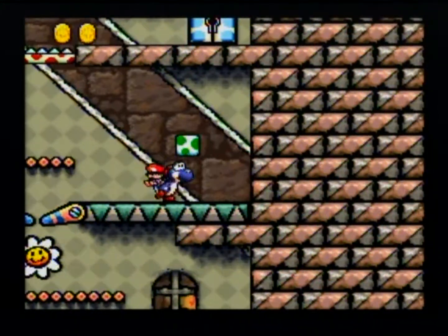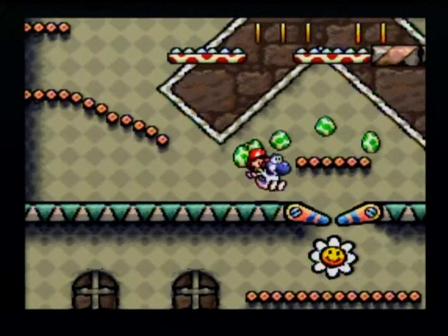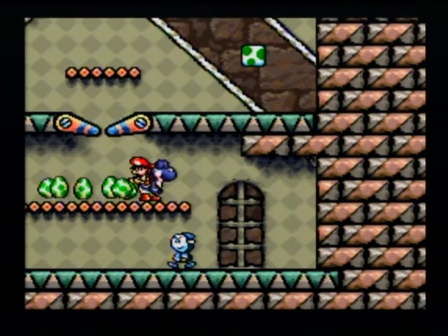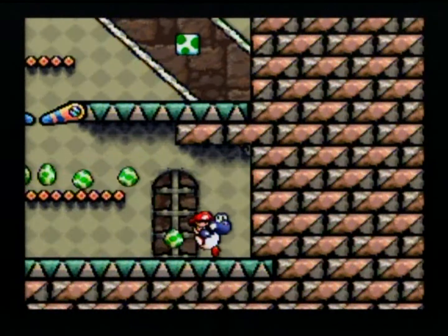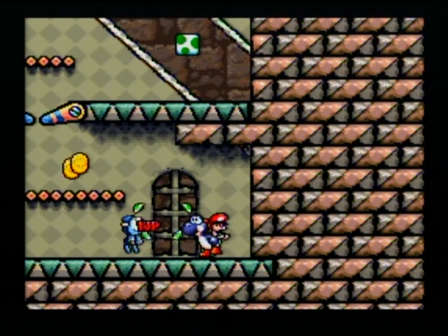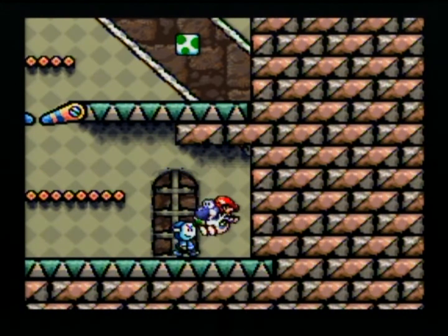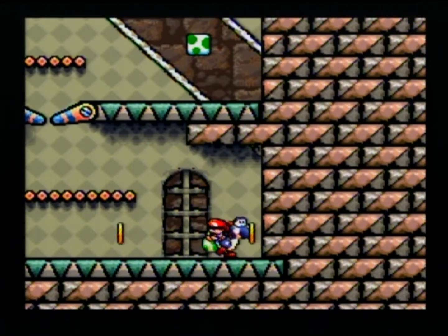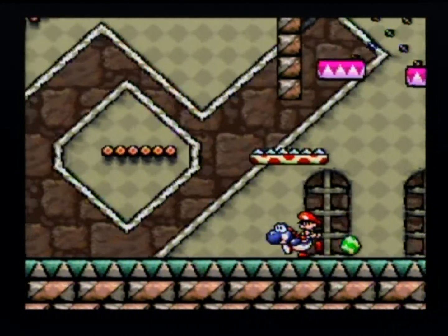Oh wait, there we go. I'll have to come back through there anyway, so fine. Oh, these guys are assholes — they steal baby Mario right off your back and then run away. I will not be putting up with their crap. I guess I have to stomp them — I thought maybe I could kill them with eggs. No! I lost so many eggs. I do need to go over there.